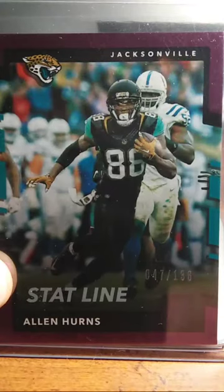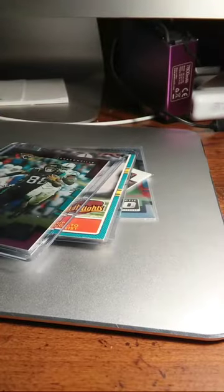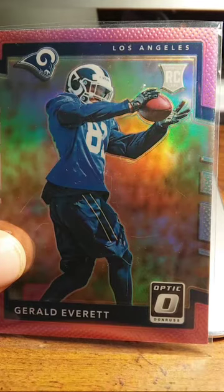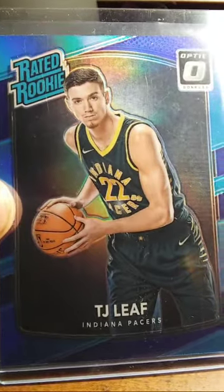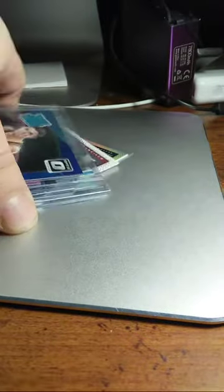I've got some hot stuff coming, some really cool stuff — trying to get through the weaker pile real fast. Stat line — Alan Hearns, 47 of 136. Just one card I was looking for out of all these cards that was driving me nuts that I could not find. Another prism — Gerald Everett. TJ Leaf rated rookie, Optic prism card. Alright, we're getting through this real fast, thanks for tuning in.